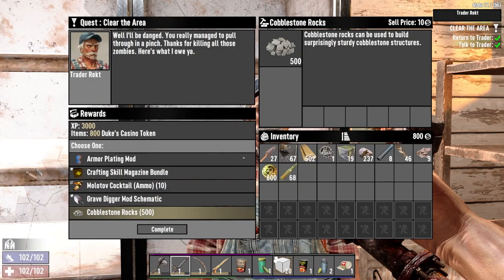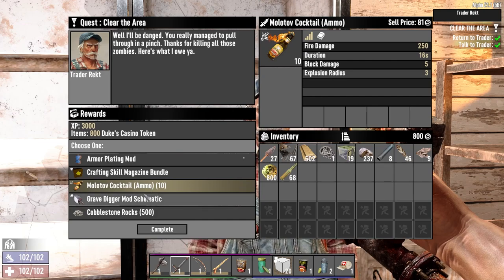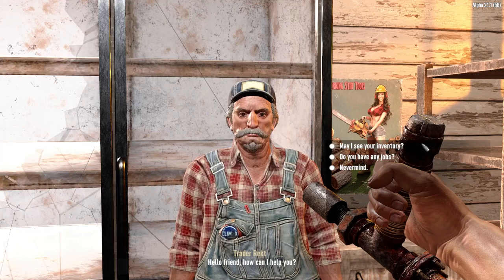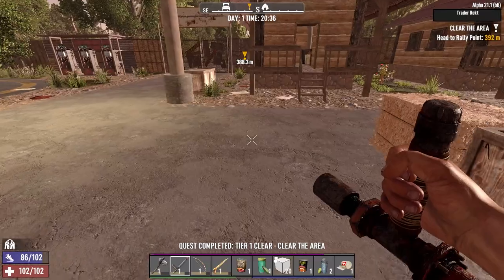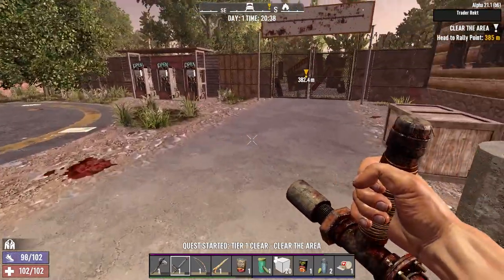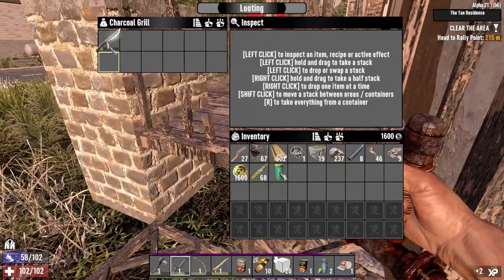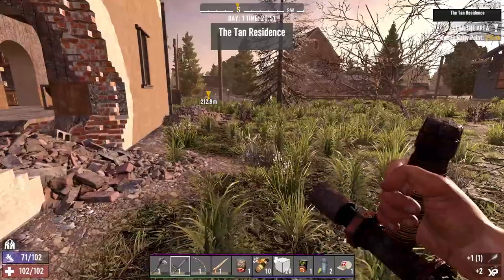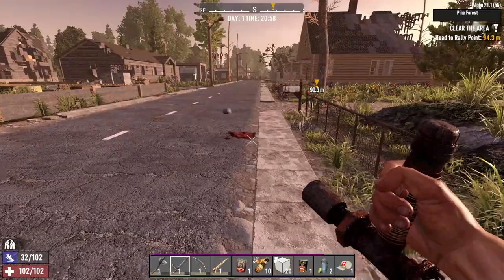Cobble - that's good. These molotovs could be lifesavers quite frankly. Crafting skill magazines are tempting, but I'm taking the molotovs because they really could save our lives. There's a 'clear zombies' quest - we're not going to do it now unless it's super close. How close is it? Just down here - that is a quick quest, yeah, let's just run to it.